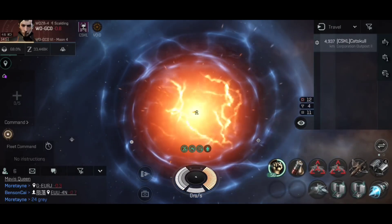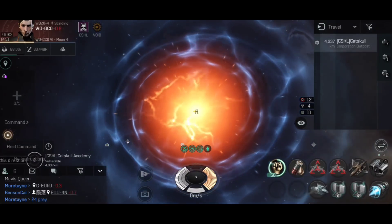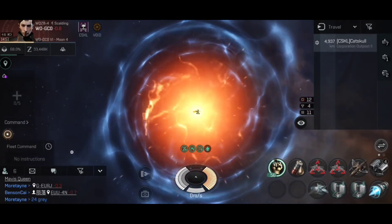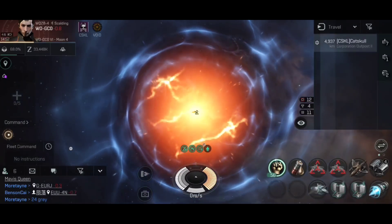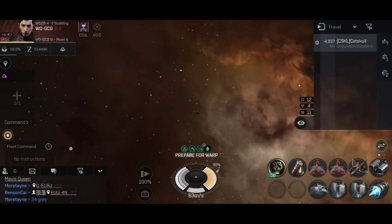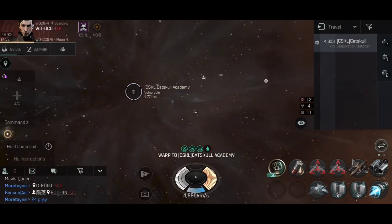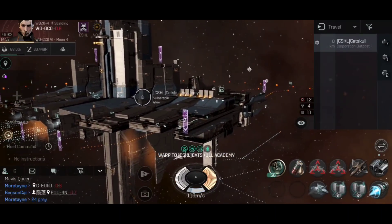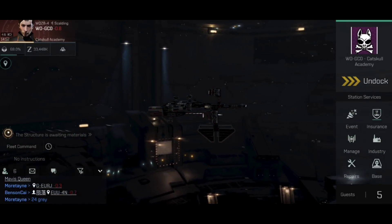It's also worth noting that a sinosurial field can only be generated in nullsec or lowsec — you cannot generate one in highsec as jump drives are not allowed to jump there, so don't try. Once the activation time elapses, the field collapses and we get the reactivation delay — during which tapping the module does nothing. Interestingly, if you have a safe point bookmarked you can activate the sinosurial field, hit warp to that safe point, and once the field dissipates your ship will automatically perform that warp action and warp to safety.